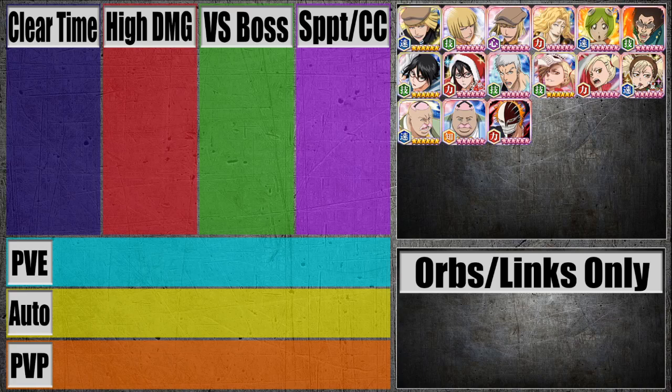Hello everyone, welcome to Brave Souls Utility Guide. I know it's been a little bit since I've made one of these, so for those of you who don't remember or who have not seen this kind of video, I basically take the characters you're seeing on screen right now, put them under one or more of these categories. The categories are Clear Time, High Damage, Versus Boss, Support and Crowd Control, Auto and PvP.